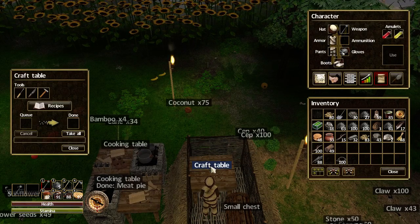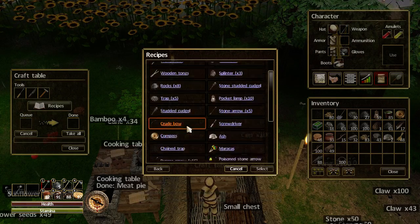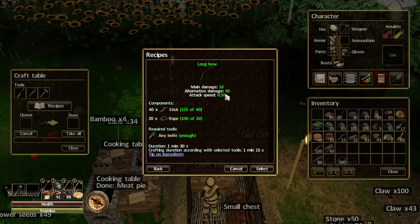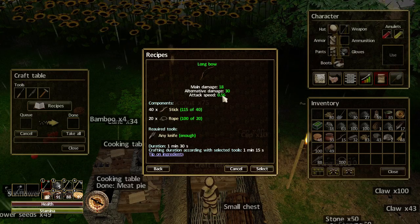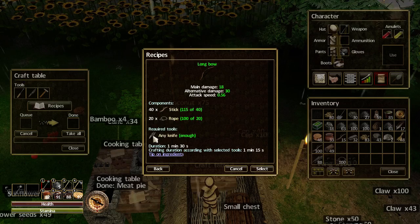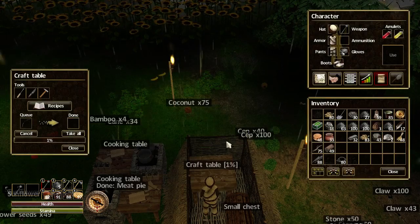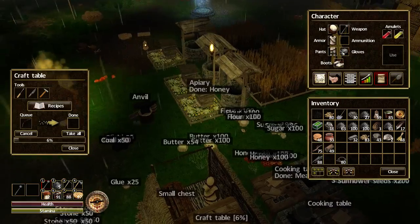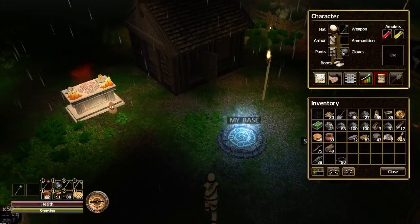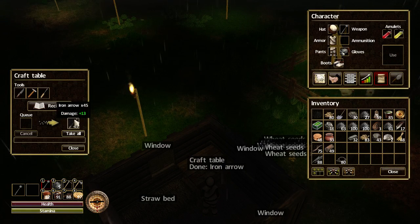I built an extra crafting table and an extra set of tools, so let's make the bow on this table and we can do the arrows on the other. There's the long bow — notice it's going to give us 18 damage and its attack speed is quite quick. We need 40 sticks, 20 ropes and any knife. I'm using an iron knife so it'll be quicker. Let's select that and click OK. That's now going through, so let's hop over to the other crafting table and see how the arrows are getting on. They are made already, so let's just show you the recipe.